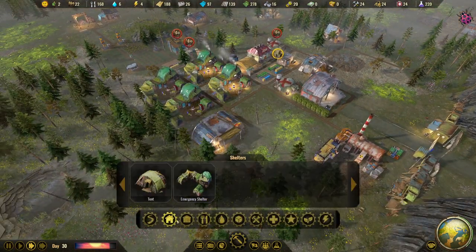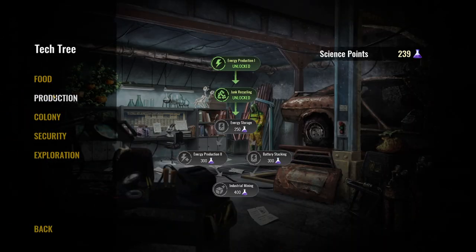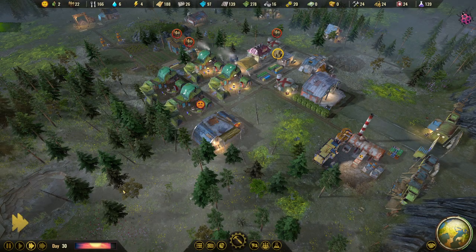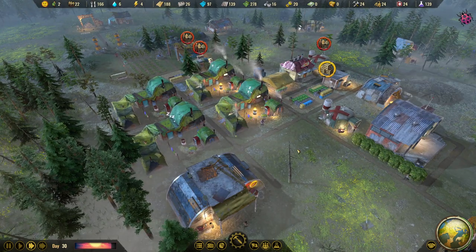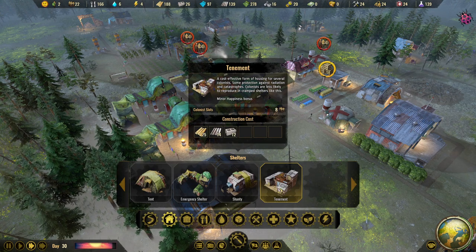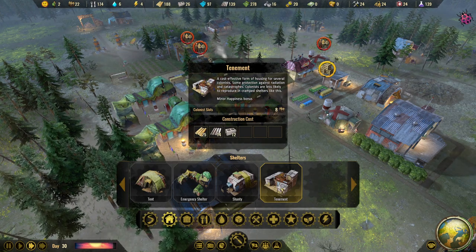For the shelters, I'm going to research communal living now, which gives us the tenement. My people don't like resting in emergency shelters - they're really only for short periods. The tenement is better but it does cost quite a lot. We shouldn't have a problem with our resources though.